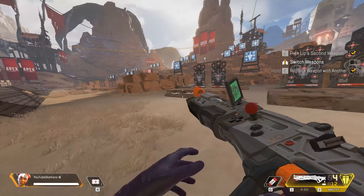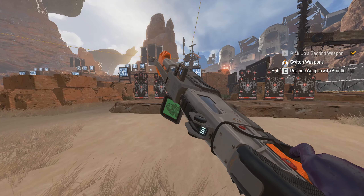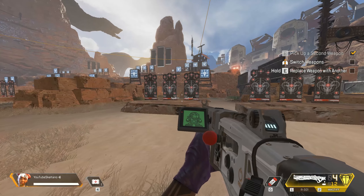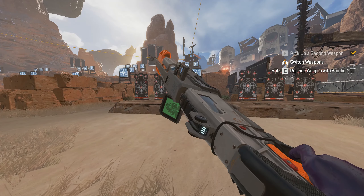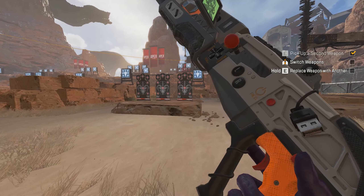Bet you wanna know how to do that, huh? It seems like we just can't get enough of shotgun exploits, and this one has to be the most game-breaking and the easiest to do so far. It's literally just pressing two things. If you're on PC, press N — which is the default keybind for inspect weapon — and left click, which is the default keybind for shooting. All you have to do is spam inspect weapon and shoot and this will be the following result.